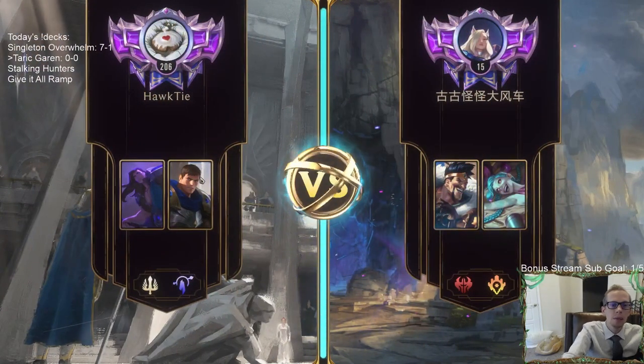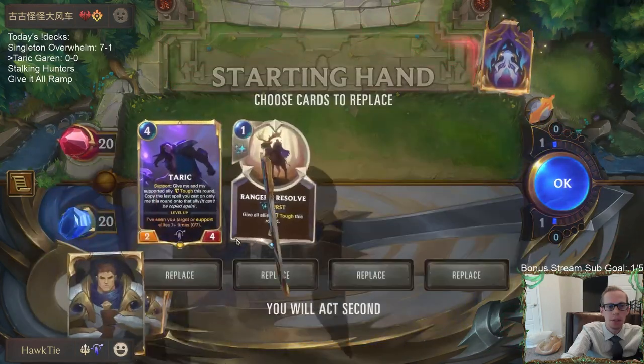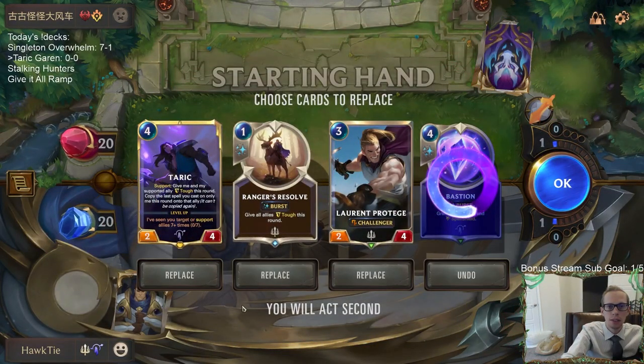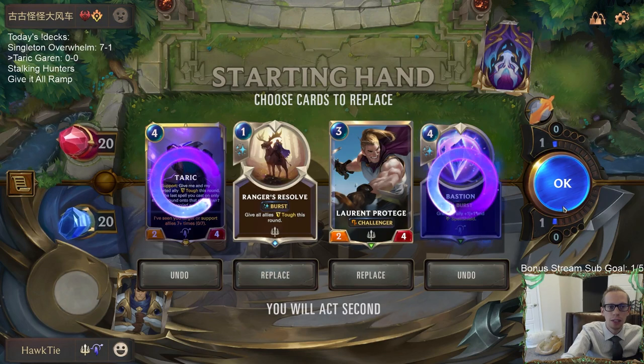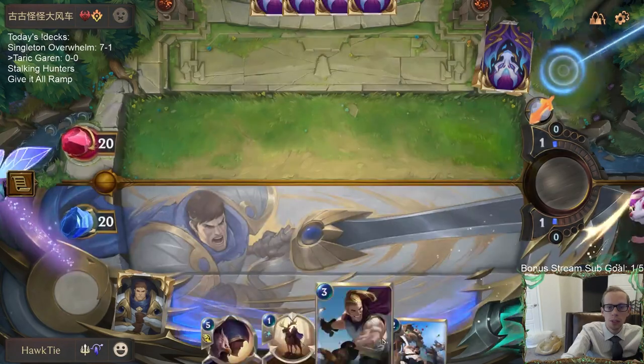We're playing against some aggro. We don't have Radiant Guardian, which is really the card we'd want here, and we don't even have Guiding Touch, so no ways to heal our nexus. I like having Protege and Taric as blockers with Ranger's Resolve to help, but I probably need to mulligan Taric and look for cheaper things.